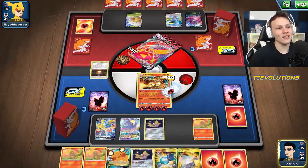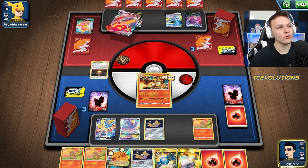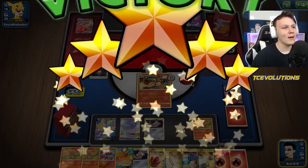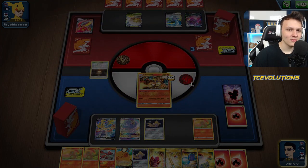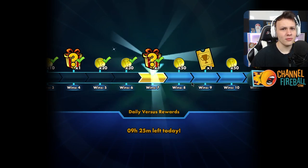I never trust my own math because I'm wrong so often — but that's it. We get a dub over the Centiscorch. We're taking out two of the big dogs — ADP and Centiskorch in these games. That's going to do it for the games with the Baby Zard. I know these games look really good. Hope you guys enjoyed the games. Peace.